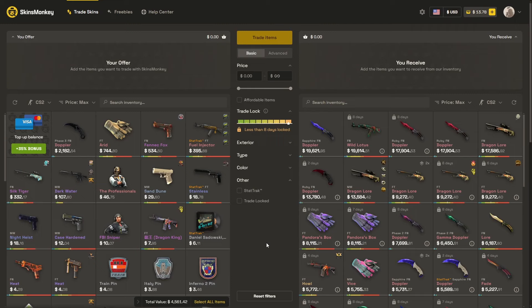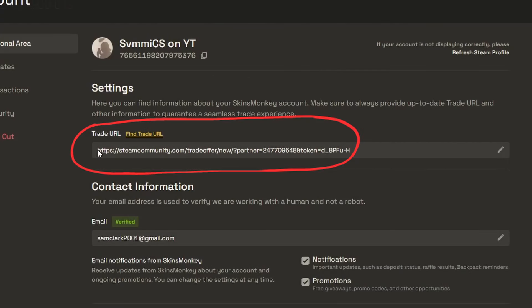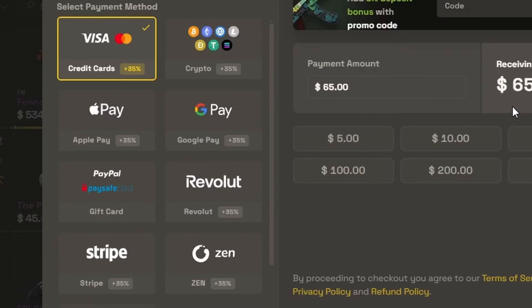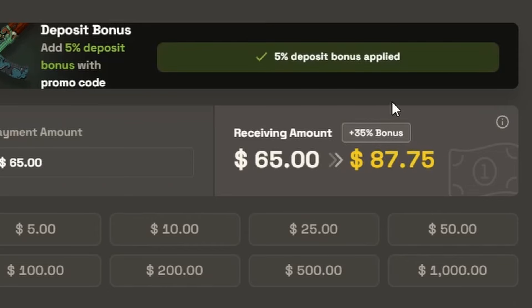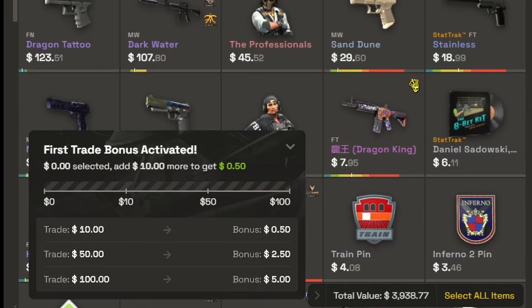Before we hear from Mr. Sari, a huge shout out to SkinsMonkey for not only sponsoring my channel, but helping me fund this amazing giveaway. To use SkinsMonkey, head up to the personal area and type in your Steam Trade URL. If you have any trouble, hit the live support button. You can deposit funds from just about any source on the site. By default you get a 30% top-up bonus, and if you enter code ZIVIMI, that jumps up to 35%, plus up to an additional $5 free depending on how much you trade.